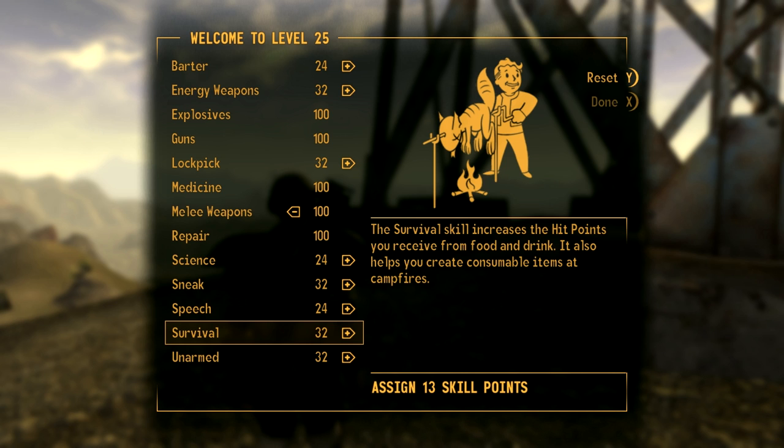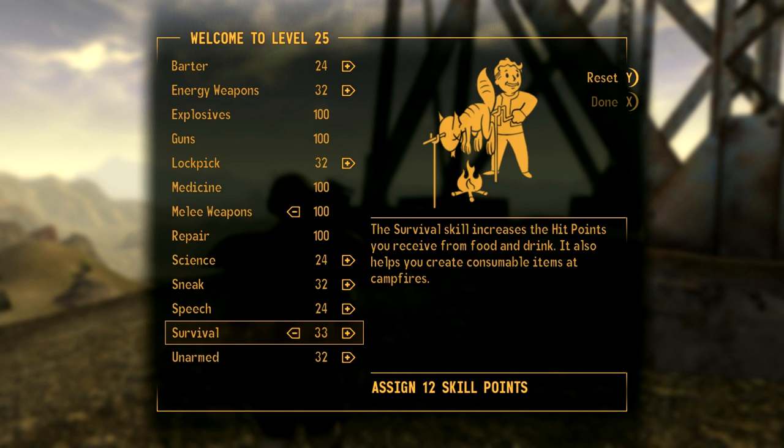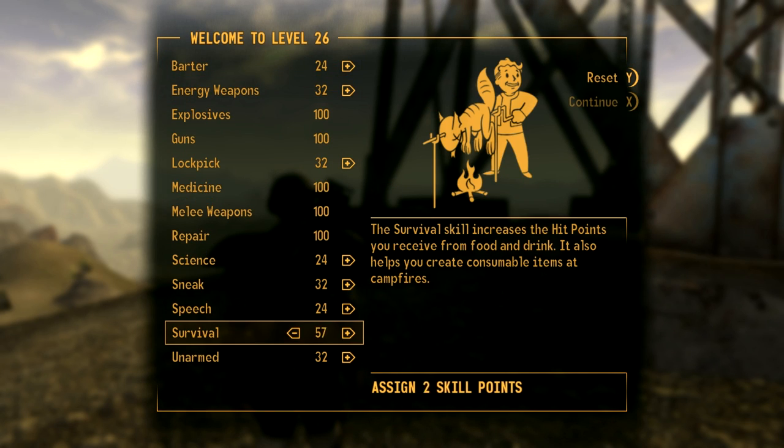For the theme of the character I would either go Unarmed or Survival — you could boost your melee with Unarmed, making him a competent special forces kind of character, or Survival. I always like Survival because of some of the perks it gives you later on, so I'll go for Survival for the sake of it.